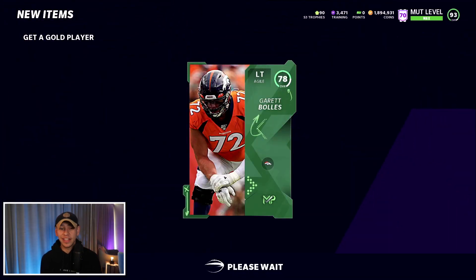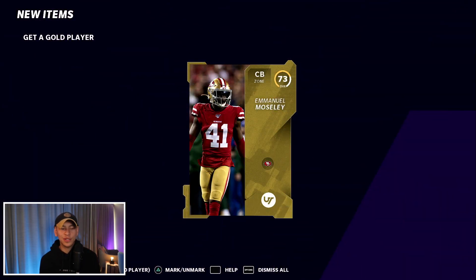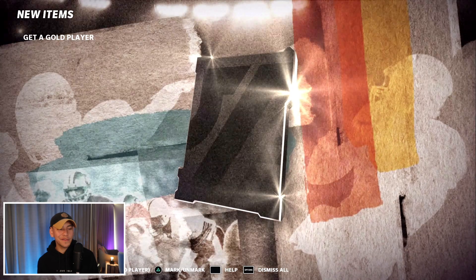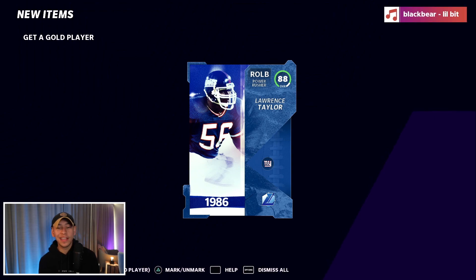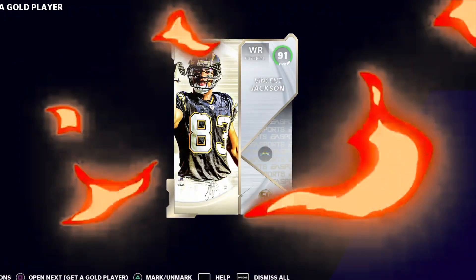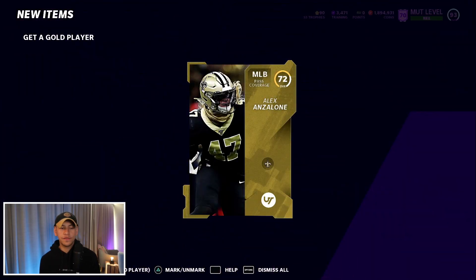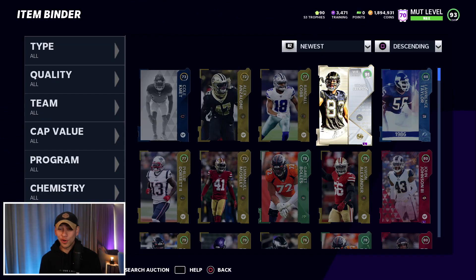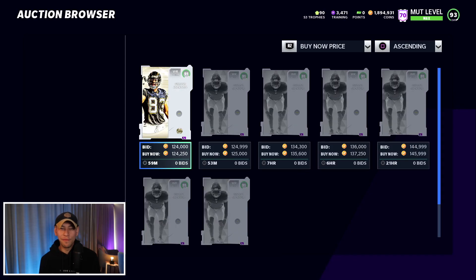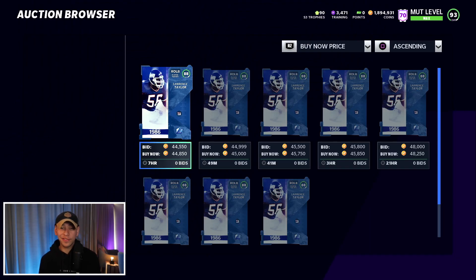Less than 10 packs remaining and we get a 78 — not what we want. But then we pull an 88 Lawrence Taylor — not as crazy as it used to be but I'll take it. That's definitely our best pull so far. Then we get a 50-player card — a 91 Vincent Jackson! With this final pack we close out the first 50. After a really bad start, Vincent Jackson is going for around 125k and Lawrence Taylor around 30-45k.